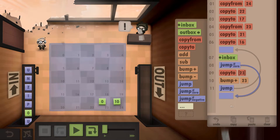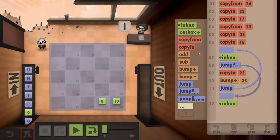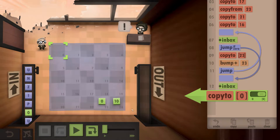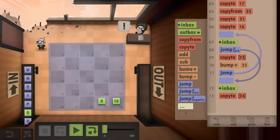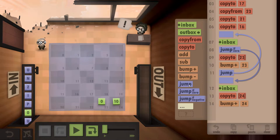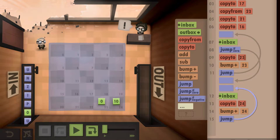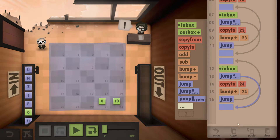Now we're grabbing the second word. We go to the inbox, copy it to the position of 24 — which is the row starting at 10. We then need to bump up 24 after every time we place a letter down and jump back to the inbox. If we grab a zero out of the inbox, we know we're at the end of the run.